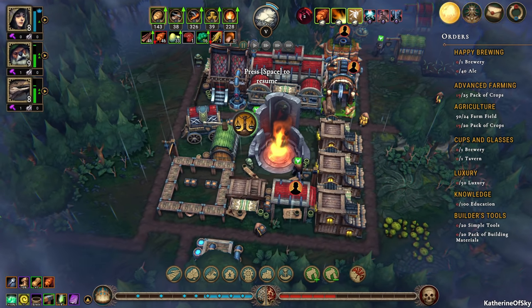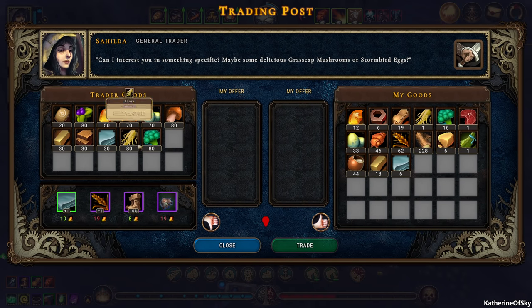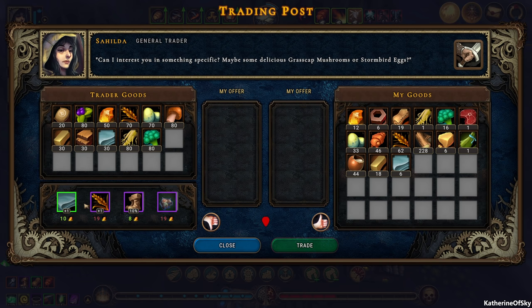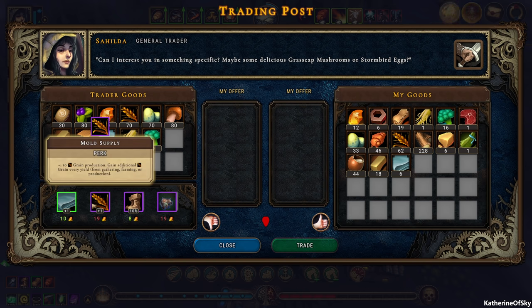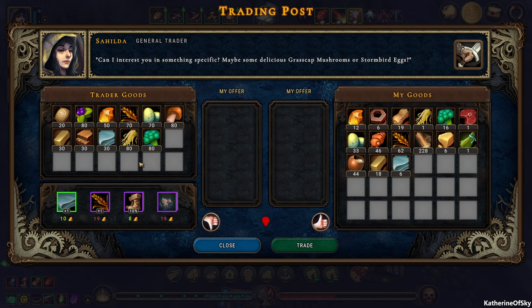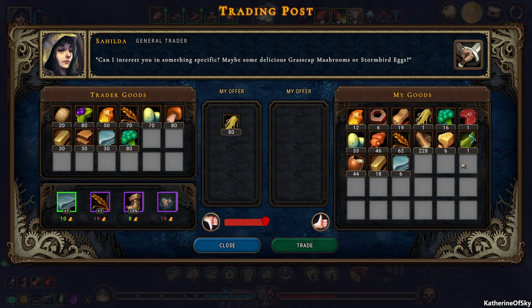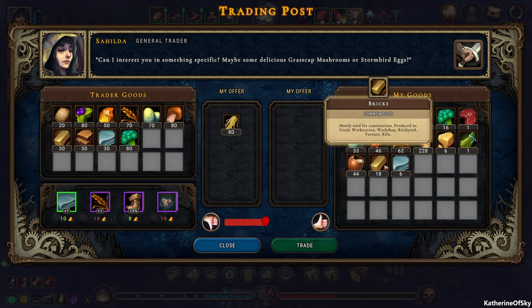We have new people, new all the things. So we're going to click trading. Does she have roots? Yes she does. What else does she have? Trapper's camp — oh my gosh, that would be nice for those meat things. We also have plus one to grain production and fabric. Fabric production is amazing. But let's see — grain production would be good, but we really need those roots. We definitely need the roots. She doesn't take those crystallized thingamajigs — that is unfortunate. What can we give her? Maybe bricks — she doesn't want bricks.